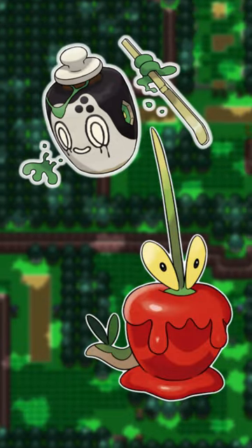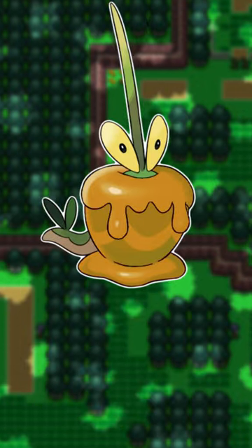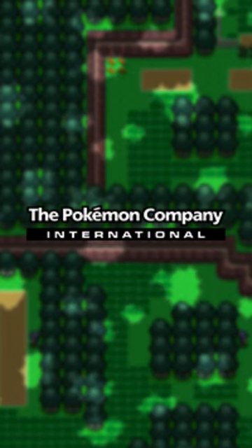We don't know about Poltergeist or Diplin shinies yet, so I'm gonna make some guesses. Poltergeist is green, like matcha, and Diplin's like a caramel apple. Hey Pokémon Company, I'm always available.